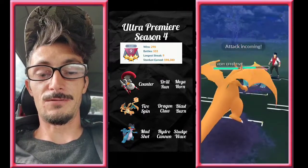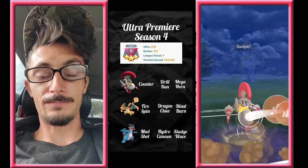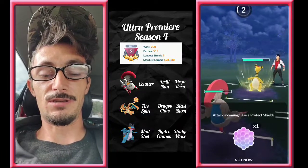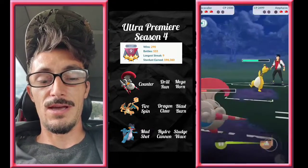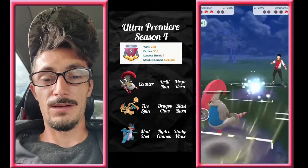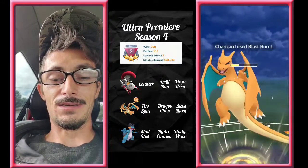Sludge Bomb does a ton of damage to Charizard, and surprisingly they get to a second one — I didn't think they'd have another Sludge Bomb already. Ampharos comes in, we switch into Scavalier and go for Drill Run, grabbing that last shield. This is super effective damage on the Electric type. We decide we don't need a shield on Charizard and just focus on getting to Drill Run to knock out Ampharos. Drill Run lands, and with Blast Burn ready we get the GGs — 3-0!